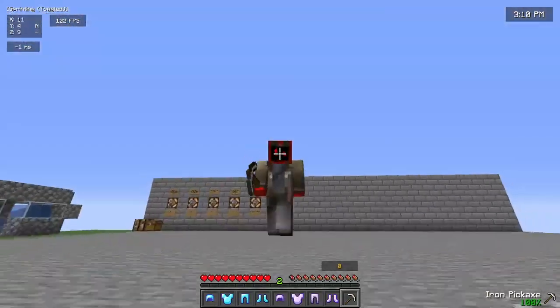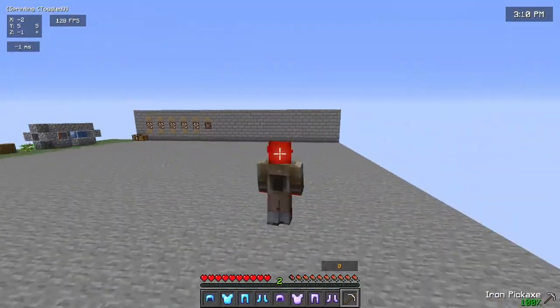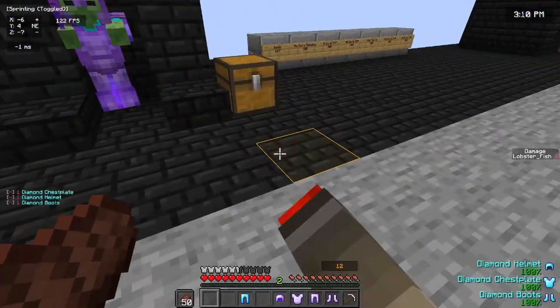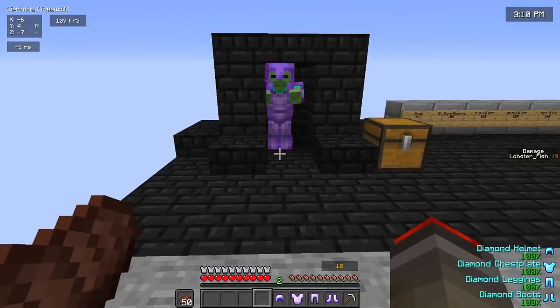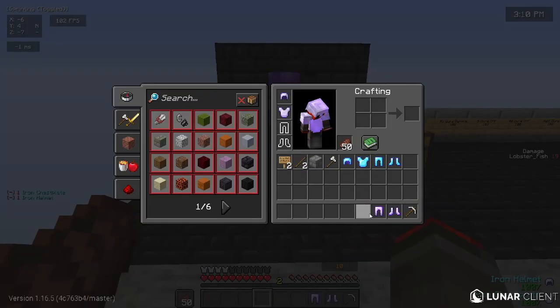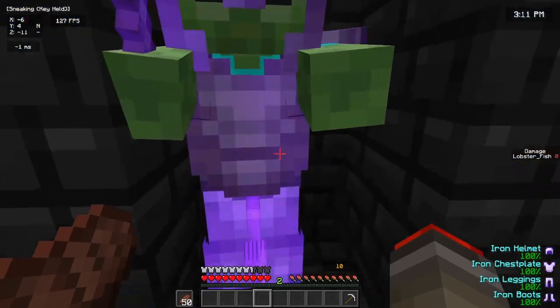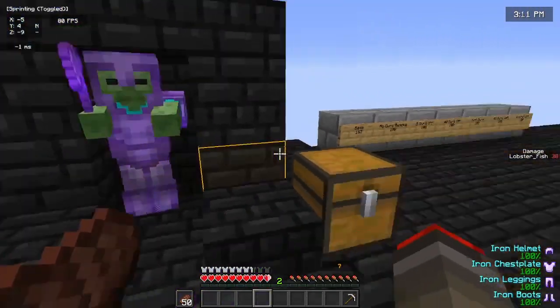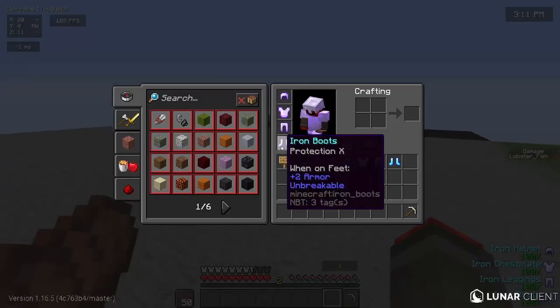Welcome to another episode of Lobster Fish Shorts. The damage is at zero with diamond armor, and we take 19 damage if we wear our full Prot 10 iron armor. Then we go over here and take 38 damage. The reason why this happens is because there's a cap on the protection max that you can have.